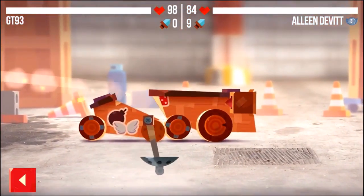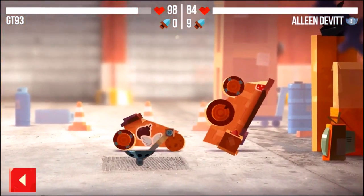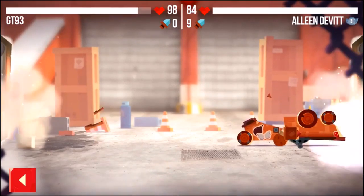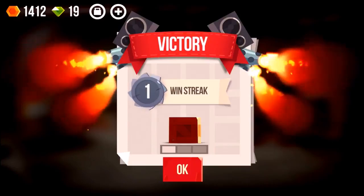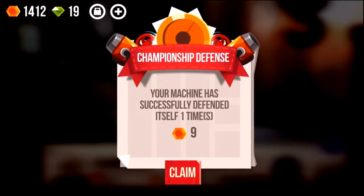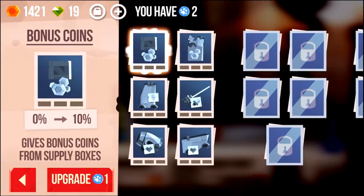We're going to get ourselves into a quick fight just to show you what the game's about. My cat is on the left hand side inside of the battle machine, and the cat I'm taking on is about to get popped. There we go — we got ourselves our first victory. Now that was just a quick fight, but you can actually get yourself into championships, which we're about to do. If you do that, make sure your cat is strong enough to win the actual championship.